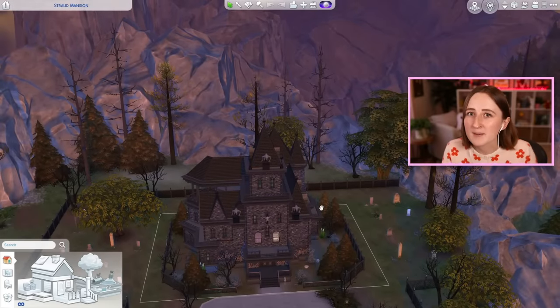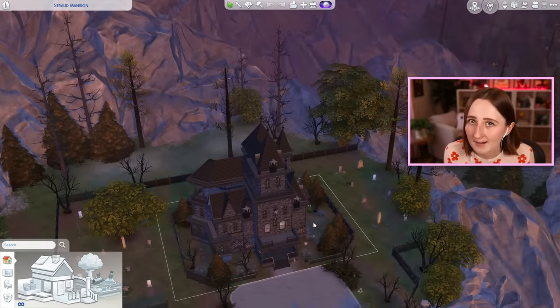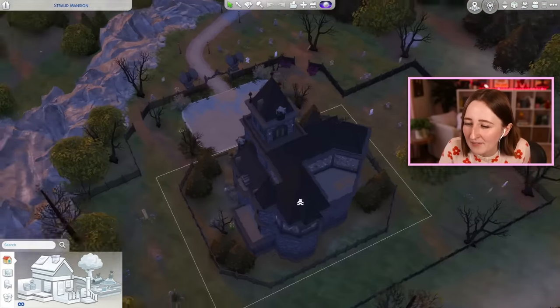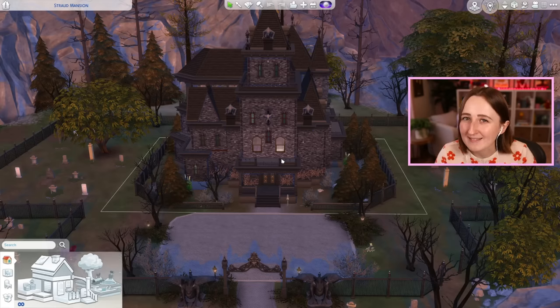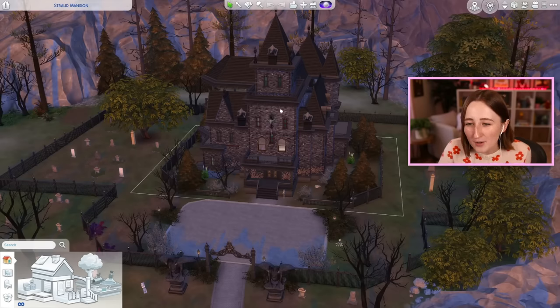So this is the main lot — the big main mansion in the Vampire Pack. It's where Vlad lives. Obviously Vlad is very well known; I'd argue he's one of my top five favorite Sims of all time. So it just kind of makes me sad that his house is kind of weird. I'll admit my issues with this are a little bit picky — I'm being kind of dramatic, I'm sort of known for that.